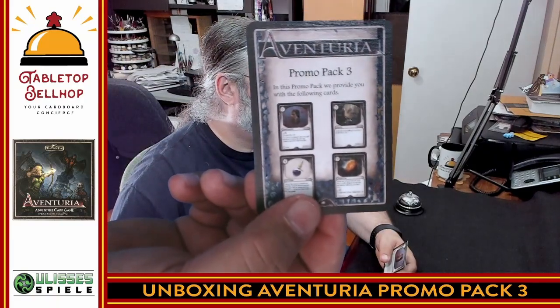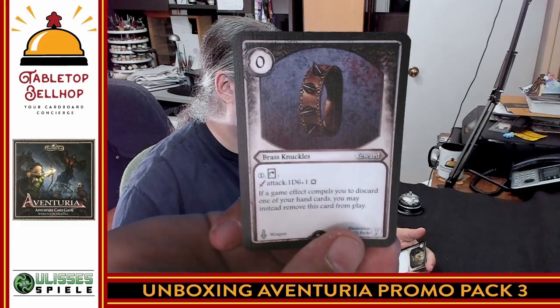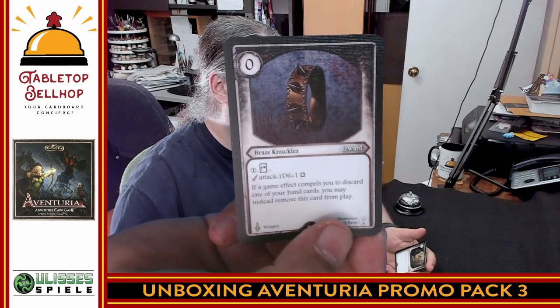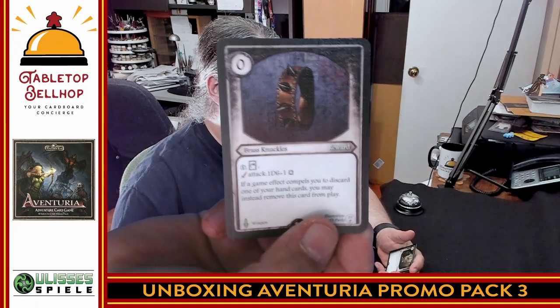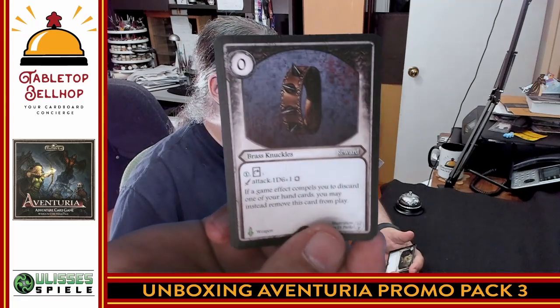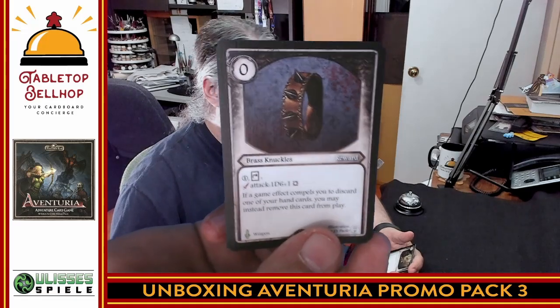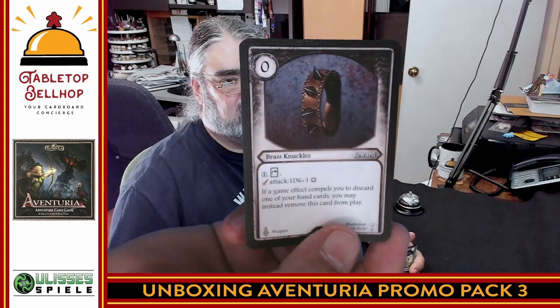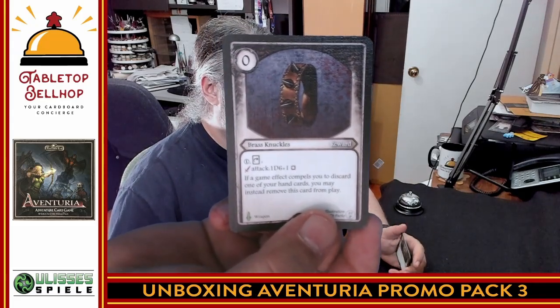In Promo Pack Number Three, you get a little intro card and then four cards. First: Brass Knuckles — an attack for 1d6+1. If a game effect compels you to discard a hand card, you can instead discard your Brass Knuckles. They're a green weapon costing nothing to put into play. A d6+1 damage melee attack is great for a non-melee character — picture a wizard with brass knuckles. It does cost one endurance to use. And actually, these are a reward card, which I totally missed at first.